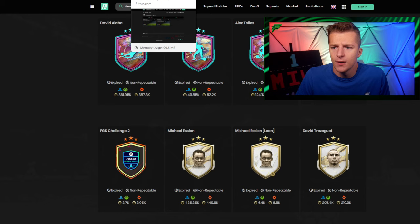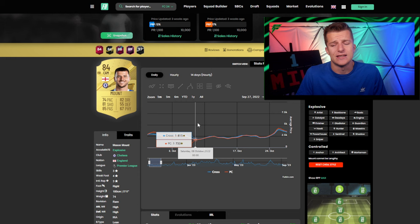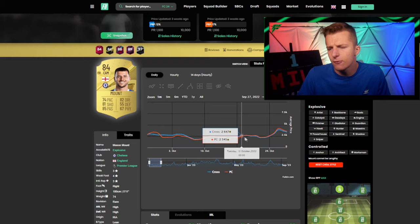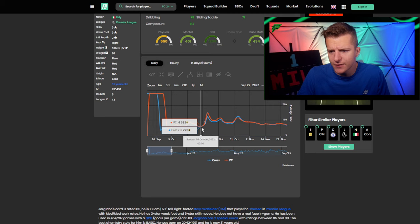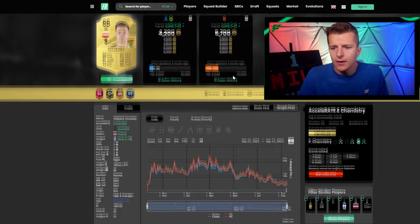What did this do to fodder prices? Using data from Footbin, the SBC required an 84-rated and an 86-rated squad. 84s went from 2k to 2.7k — a rise of about 30%. 85s went from 6.2k up to 12.5k, so just under a 100% rise — those players nearly doubled.